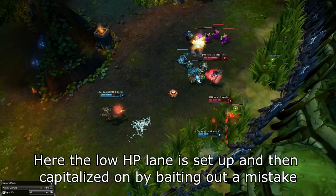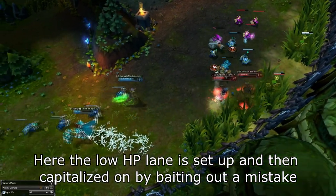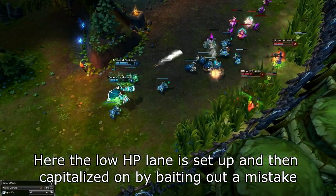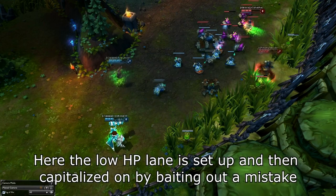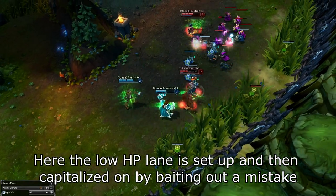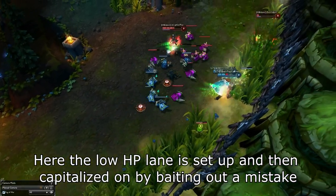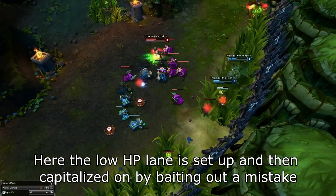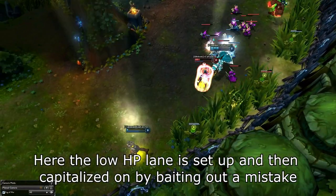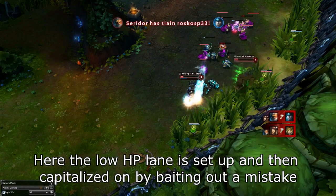This mistake often comes in the form of them going in for a bad trade, because they are still playing the constant aggression playstyle that they needed to go even in those trades. But since you have stopped that playstyle in order to make less mistakes, they are more likely to make a mistake before you. Baiting is an extremely solid tactic in this type of lane, as even just a small bait can secure a kill, because in this situation everything is much higher risk but also much higher reward. The side that makes a mistake first almost always results in deaths for them.